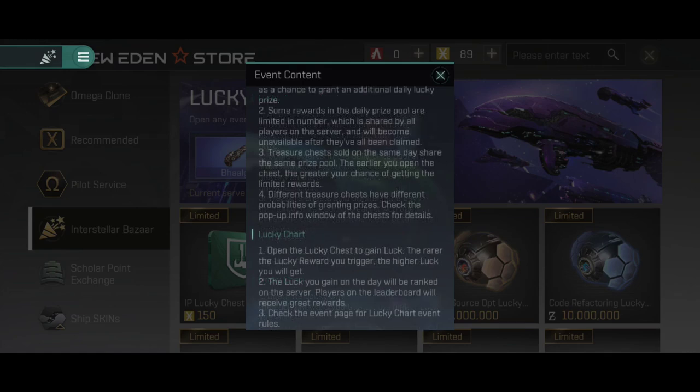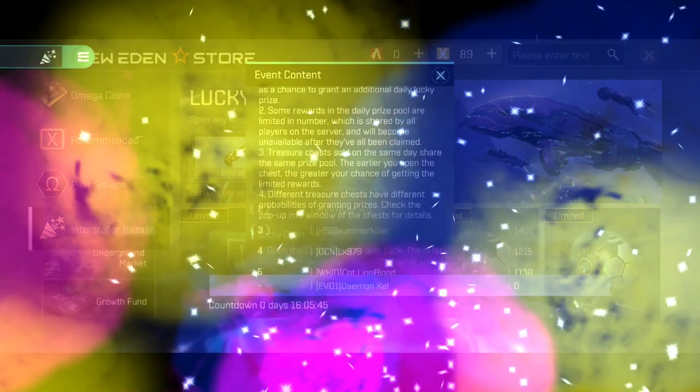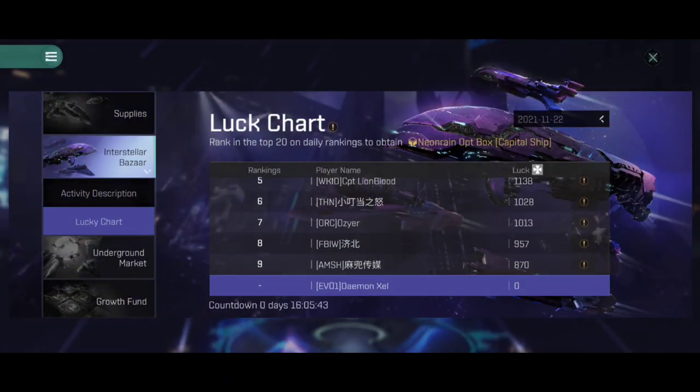Basically, every chest you open has a chance to gain luck. It's not really determined how much luck you're going to get from each one, but the rarer the chest, the more luck reward you can trigger. As you're opening these chests and gaining luck, you will then be ranked among everyone else's luck on the server. On that event window, you can check the lucky chart to see exactly where you rank amongst everyone on the server.